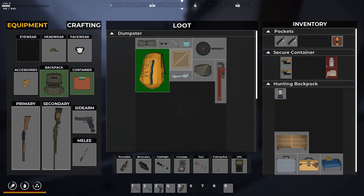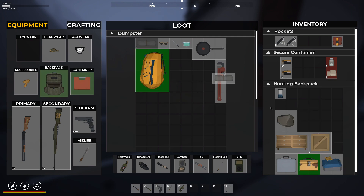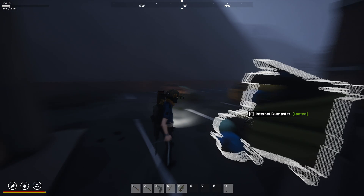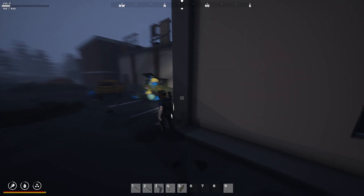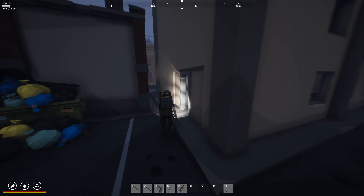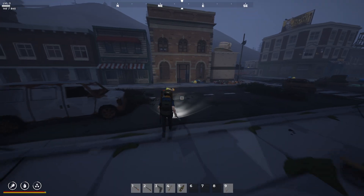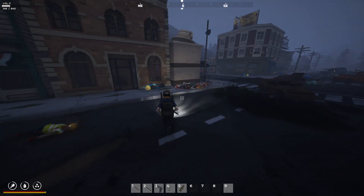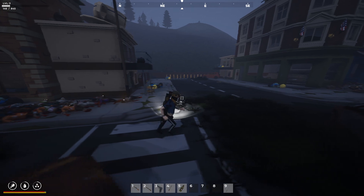We got a dumpster. Storage crates, two of them. Alright, I'm with it. We got a stone here, we'll take that. Cloth. Mainly what I'm looking for is a respirator of some sort. Oh wait, that's right, I died after I found the other one. Alright, well, we're looking for some kind of respirator so we could go into the radiated zones. But let's finish looting this town first.